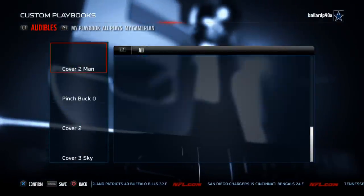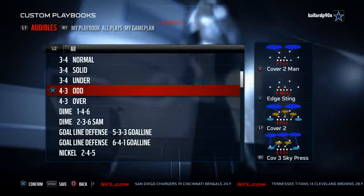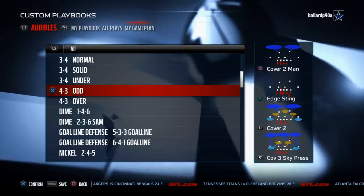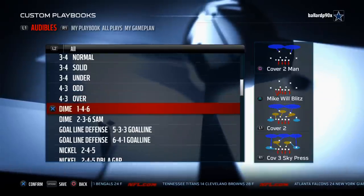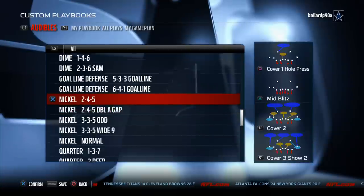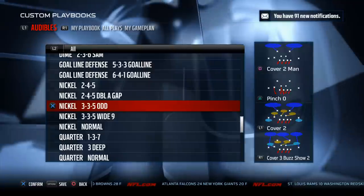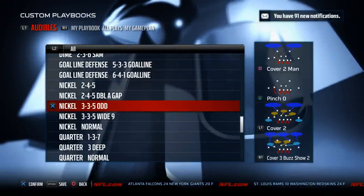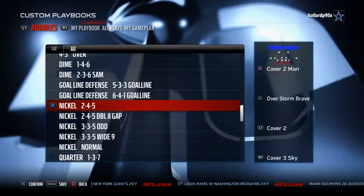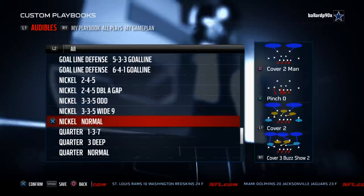From the 3-4 under you have the free safety slant 3 and strong snake 3, which are really good. The 4-3 odd is really effective and a lot of tournament players are using it this year. The 4-3 over has some really good A-gap pressure as well. The dime 1-4-6 is a really good pass defense formation, and the dime 2-3-6 is very similar. But the bread and butter where we really make our money is the 3-3-5 odd, which is only found in the New England Patriots playbook. The 3-3-5 odd is in my opinion the best formation in the game to play defense. You also get the 2-4-5 for coverage, the 2-4-5 double A-gap for blitzes, the 3-3-5 wide 9 for run defense, and the 3-3-5 odd for a base pass and really solid defense overall.